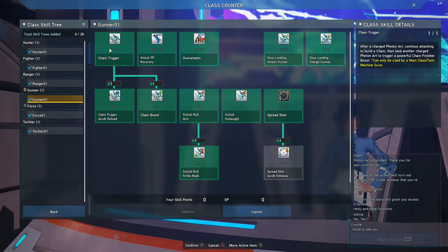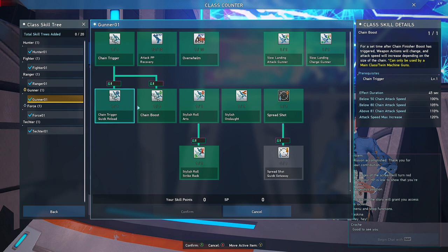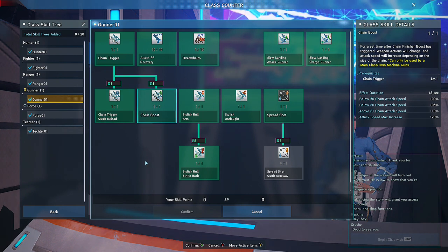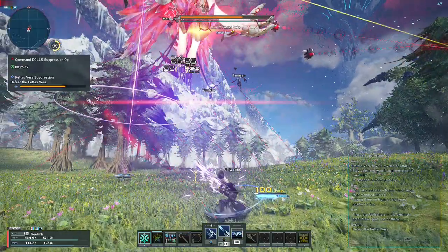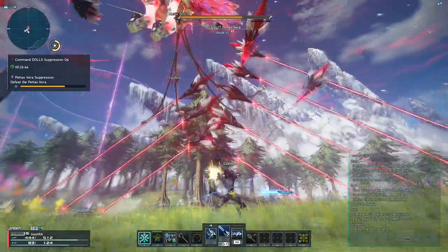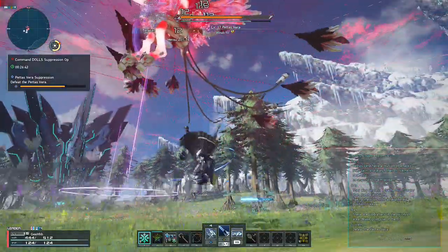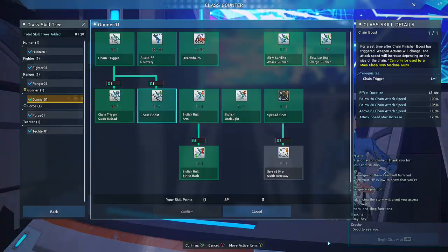Chain Trigger has 2 sub-skills: Quick Reload and Chain Boost. Quick Reload shortens the cooldown of Chain Trigger depending on the number of chain hits activated — so as much as possible, activate 100 chains only. Chain Boost gives you more attack speed after activating a Chain Trigger. Here's my Gunner skill tree — just pause if you want to see it.